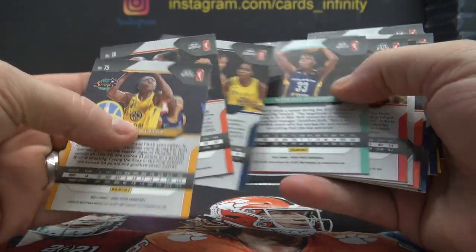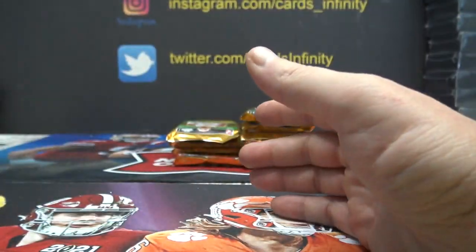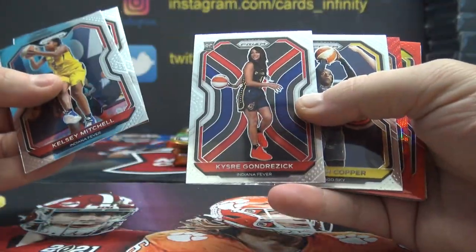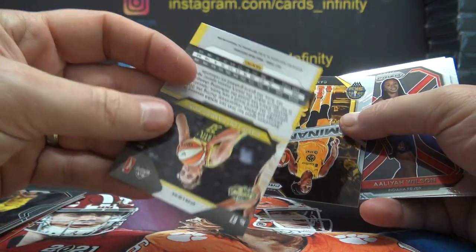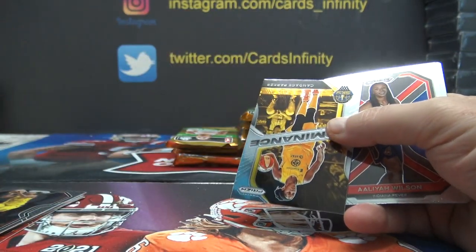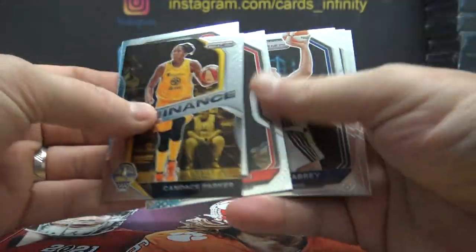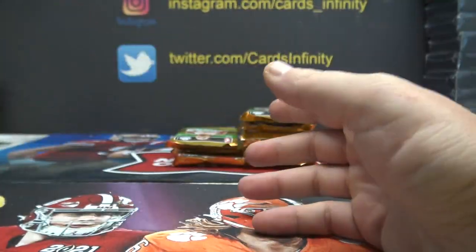Trying to beat a 5 or 94. No can do. Pack three — Josh Ram — trying to beat a 5 or 94. There's a red Katie Lou Samuelson, card 67 but numbered to 299. That's a red insert — card number 67 doesn't win a high or a low. These are inserts; you're looking for base cards. No beat on a 5 or 94 — the only lower number was the insert, which doesn't count.